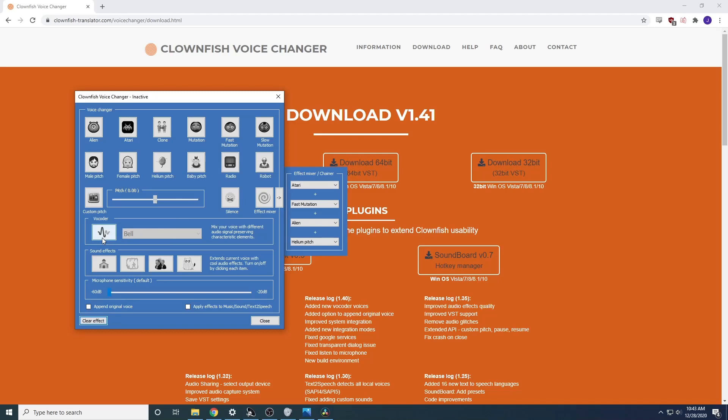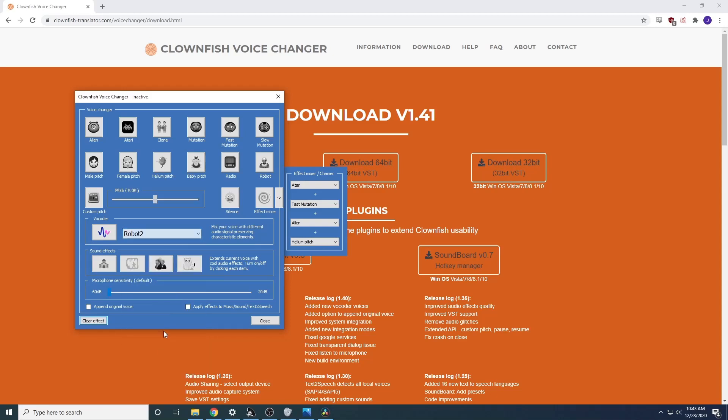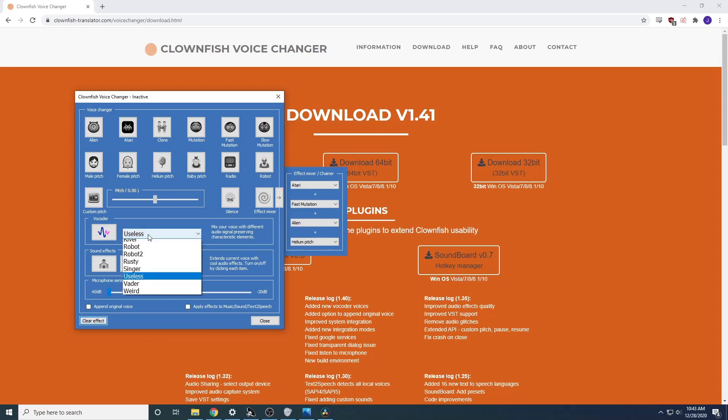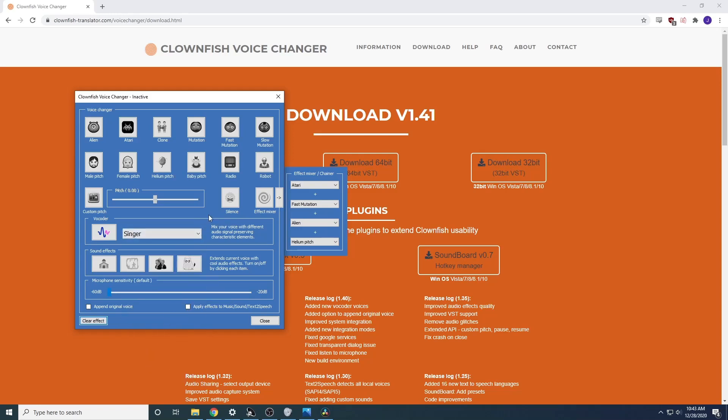So there's also these vocoder effects which are pretty nifty. You can't really make out the speech, to be honest — it just kind of smothers you. But let's try it out. This is what I'm talking about — robot: beep boop. I don't know how they could have improved over the original robot.